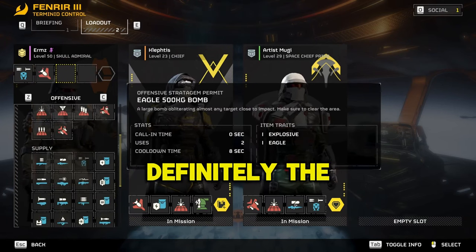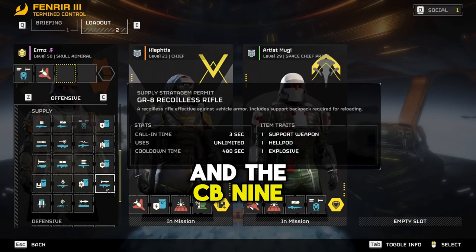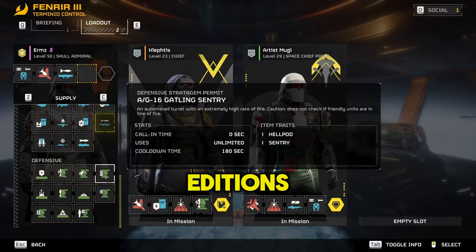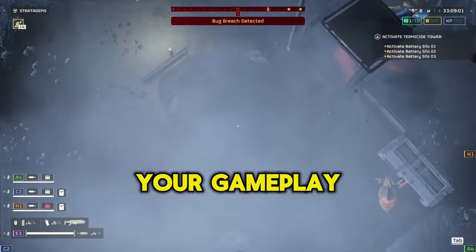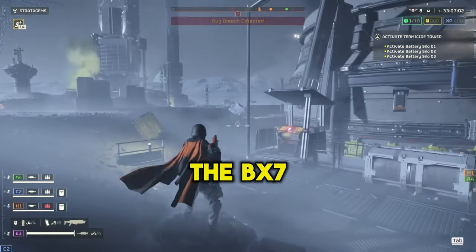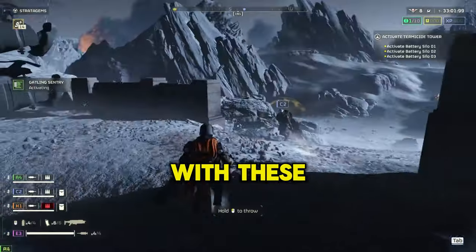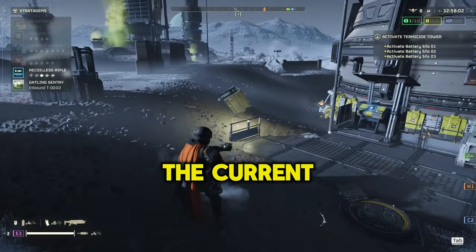The highlight? Definitely the SG-8P Punisher Plasma Shotgun and the CB-9 Explosive Crossbow. These aren't just your run-of-the-mill additions — they promise to bring a whole new level of strategy and firepower to your gameplay. And let's not forget the BX-7 Displacer Pack, a game changer that teleports you out of harm's way. With these leaks, there's a lot of speculation about how these new items will shake up the current meta.